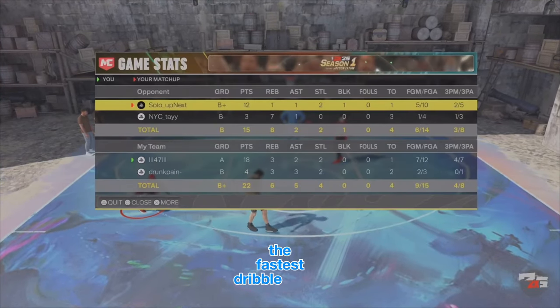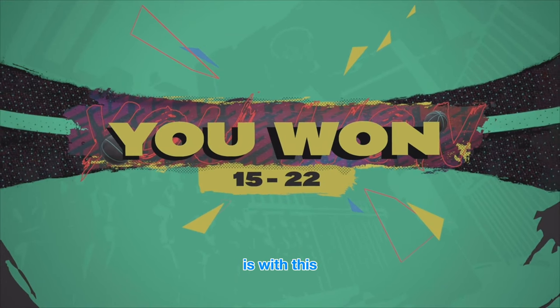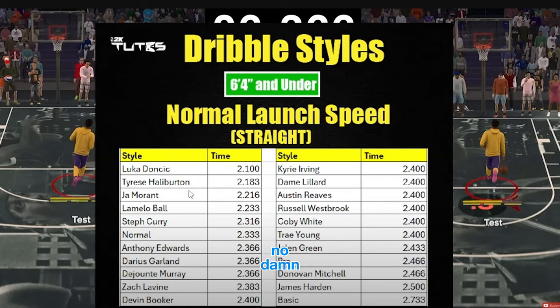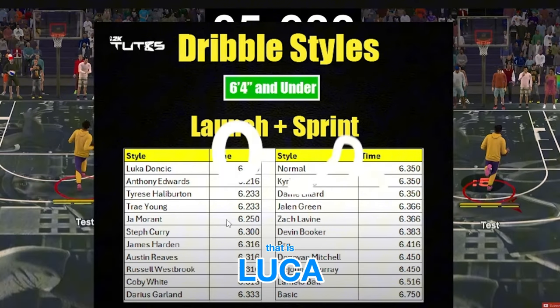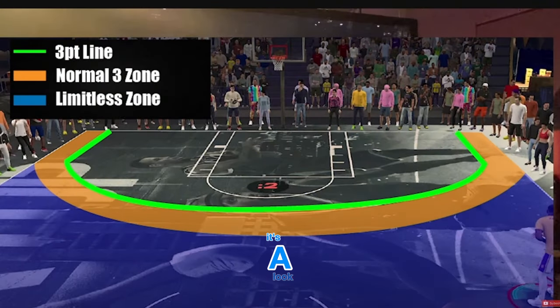They also did a test for the fastest dribble styles, just walking and with sprinting. Young 2K Toots - with this I would just go to my dribble videos where I break down the best dribble styles overall. Don't be picking Luca just for sprint speed with the dribble style. Trey Young is a meta one and Russell's a meta one, Jalen Green is pretty meta, Kyrie, Arland. How does Luca have faster ones? That's kind of weird. Normal launch speed - good information from 2K Toots.